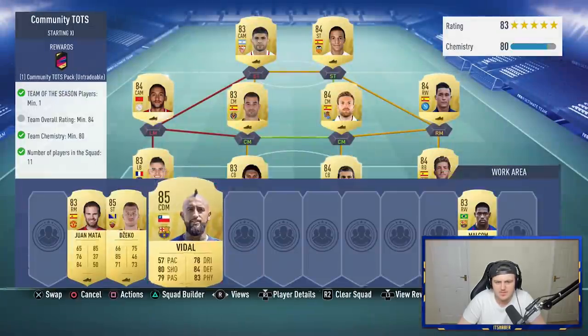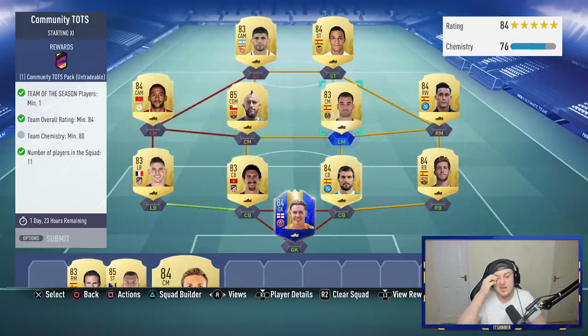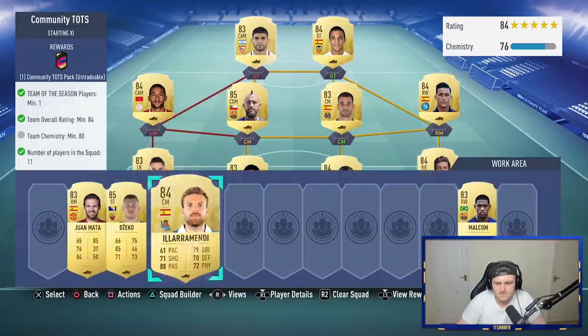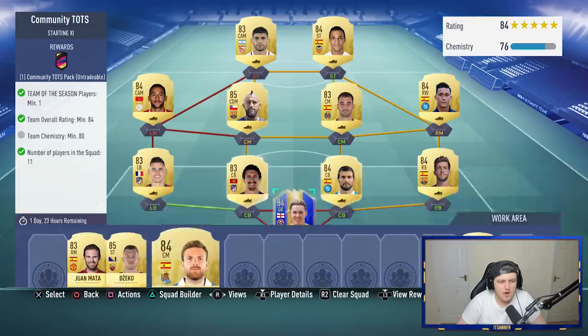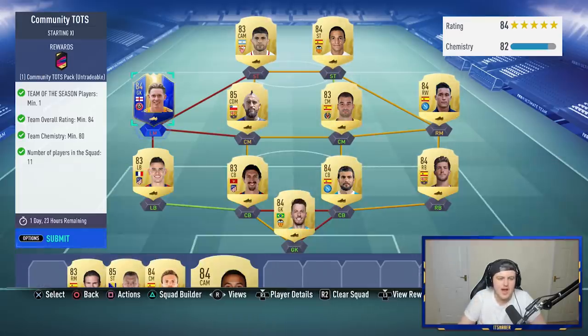Let me see if this will work. If we do that, that gives us 76 chemistry. We've hit a block. I'll be back in a second when I've figured out how to do this. Using my big brain, we've put Neto in net and Hendricks in left mid. Pretty easy. We've got a Community Team of the Season pack now.